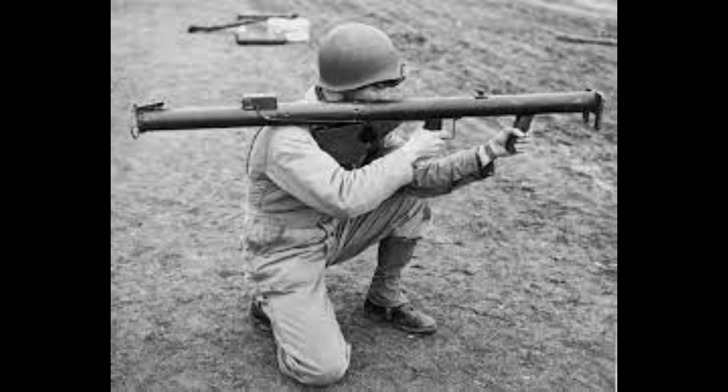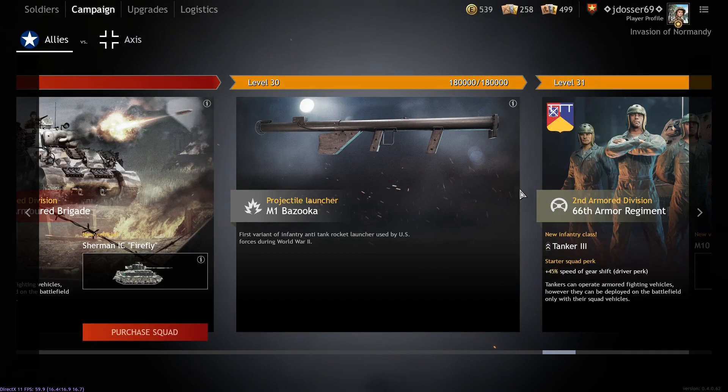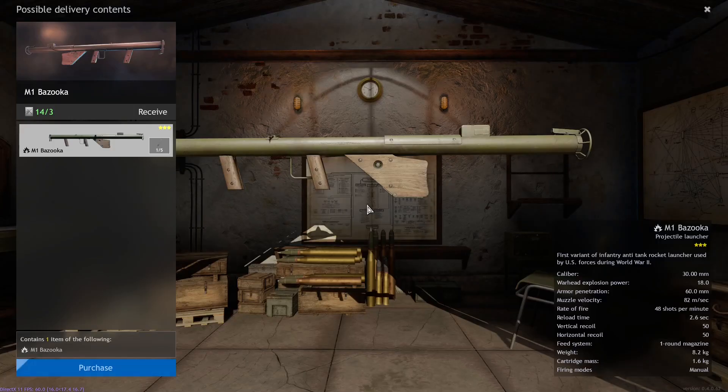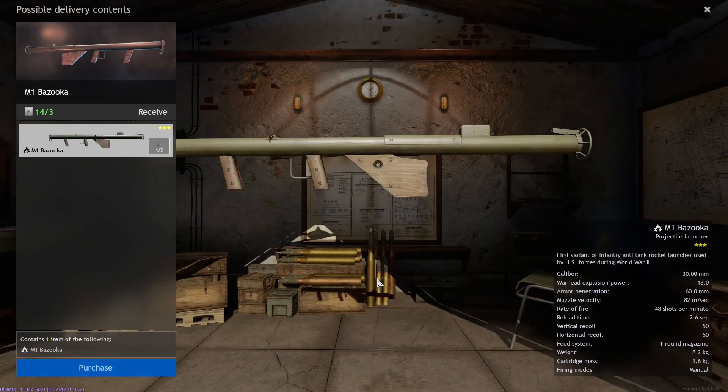Let's move on to its stats in-game. The bazooka is unlocked on two different campaigns: level 30 for the Allies in Normandy, and level 35 — currently the max level — in Tunisia. In both campaigns it costs three silver orders. In terms of stats, it has a warhead explosion power of 18, muzzle velocity of 82, armor penetration of 60 millimeters, and a rate of fire of 48.